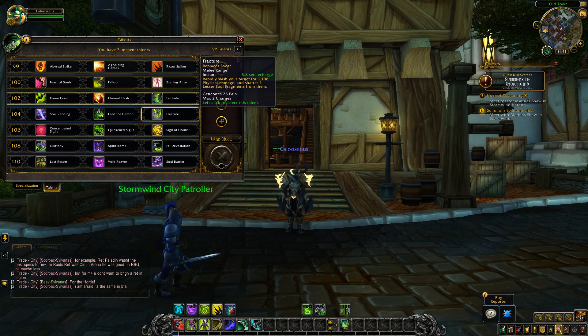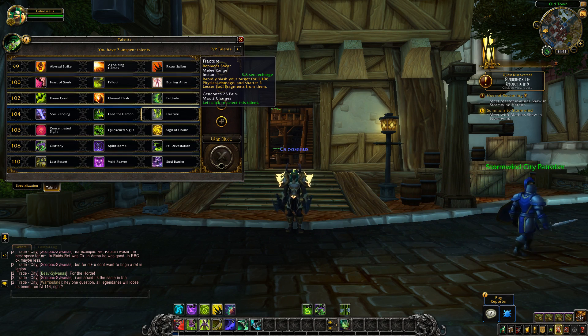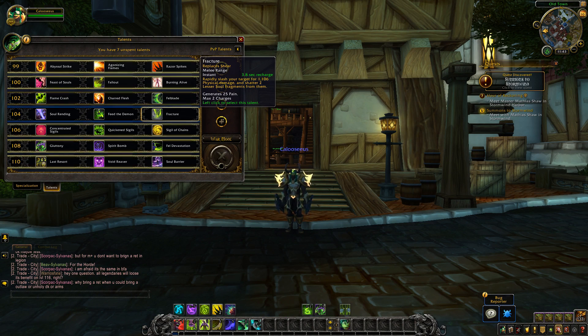Then we have Fracture, which is pretty much completely changed. It will now replace Shear. It has a recharge based off your haste, costs no pain, rapidly slashes your target for physical damage, and shatters 2 lesser Soul Fragments from them. It generates 25 pain and has 2 charges.